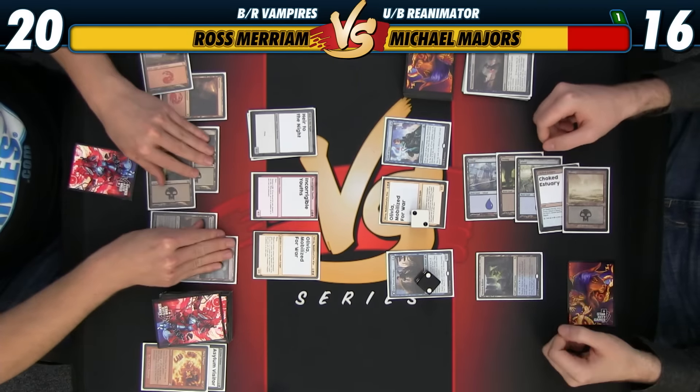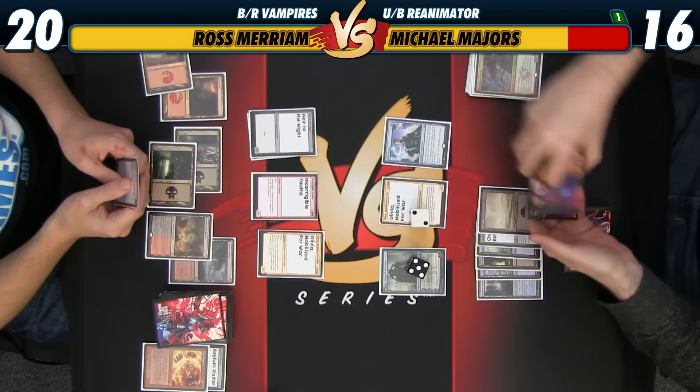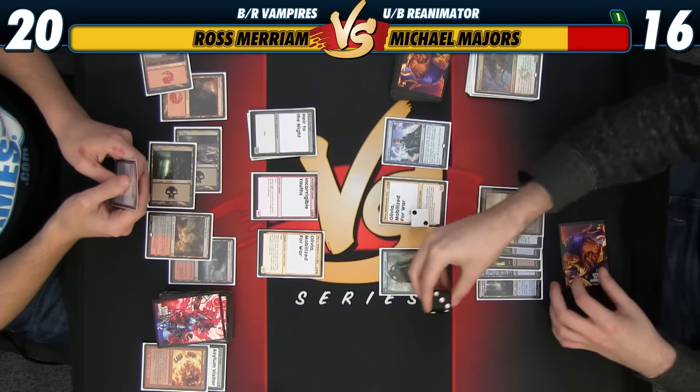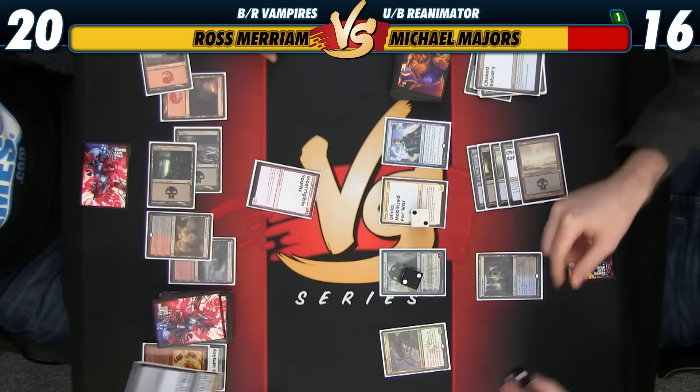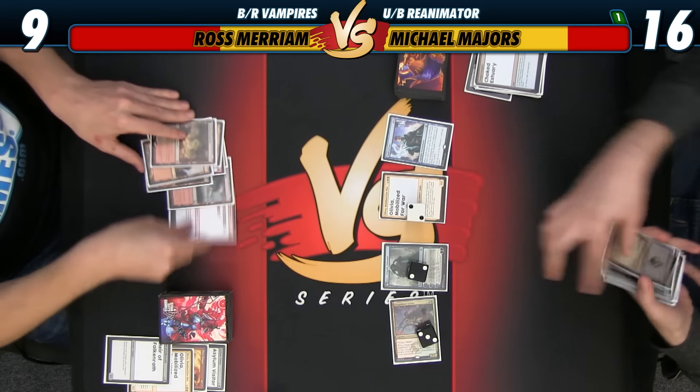Can we get the old legend rule — the middle legend rule? You can go. During my upkeep I'll loot. Discard Dragonlord Atarka, transform this. I'll scry one, I'll bottom that. Draw step. I'll target Necromantic Summons. Yep. Summons my Atarka. Yep, I will discard a card to give it haste. I'm at 20, you're at 16.